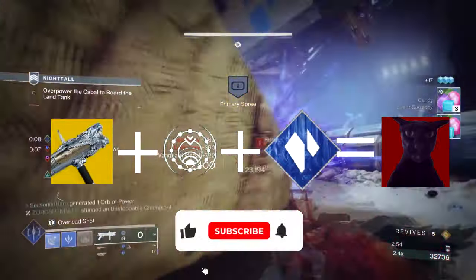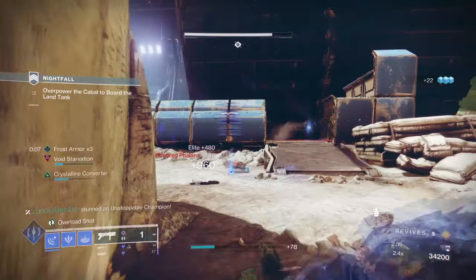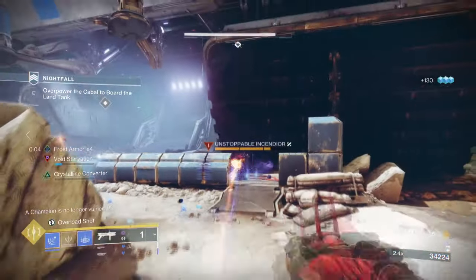Starting with the general aim and the exotic of the build, our aim is to showcase the newly buffed Fighting Lion within a Stasis Focus Kit and how to best support it onwards. For this we will be using Osmiomantic Gloves and Fighting Lion.